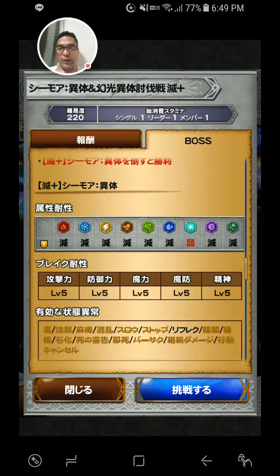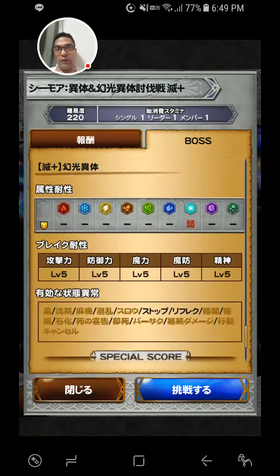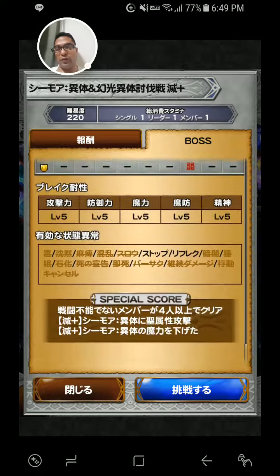Seymour's body is weak against Holy. For all other elements he has a defense, but you can break him and you can reflect him. The arm is also weak against Holy. All other elements do normal damage, and you can break, stop, and reflect the arm.